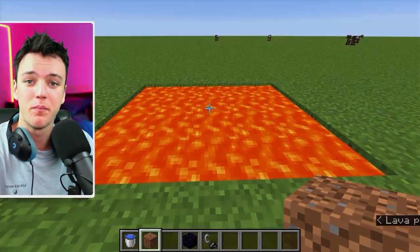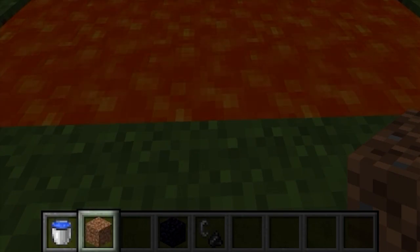For this tutorial you're going to need three things: a bucket of water, some blocks, and a lava pool.